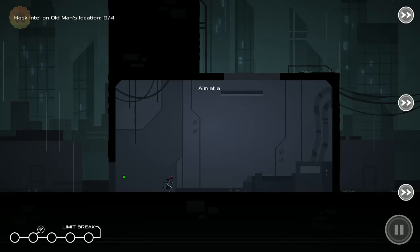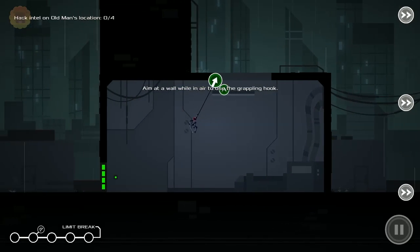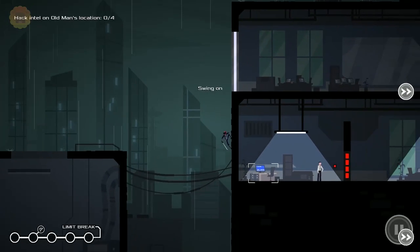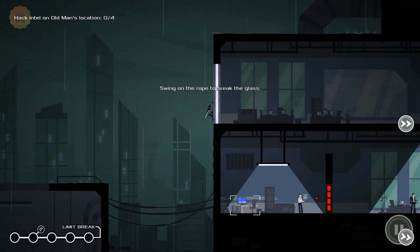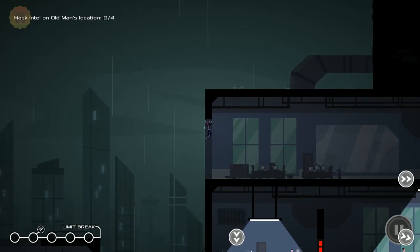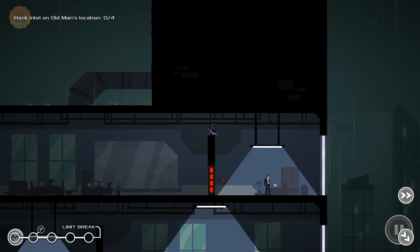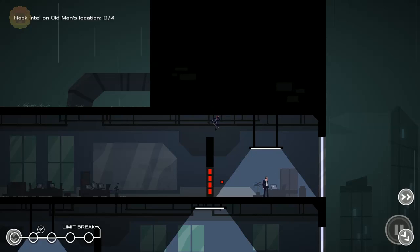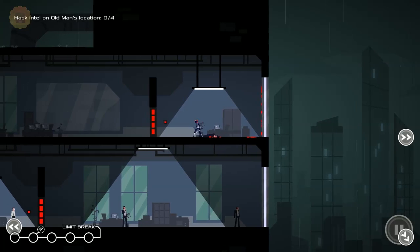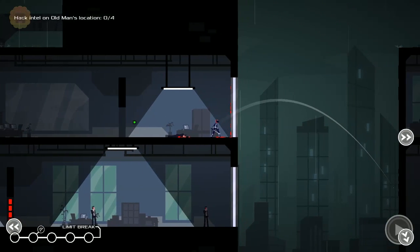Hack intel on the old man's location. Aim at a wall while in air to use the grappling hook. Well, that's pretty cool. Swing on the rope to break the glass. I get it now. I wonder how I throw my sword at people. So that opens up — so now I need to go...